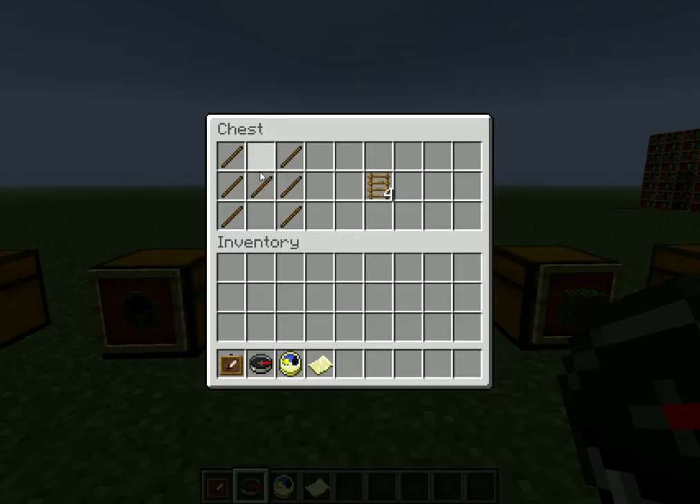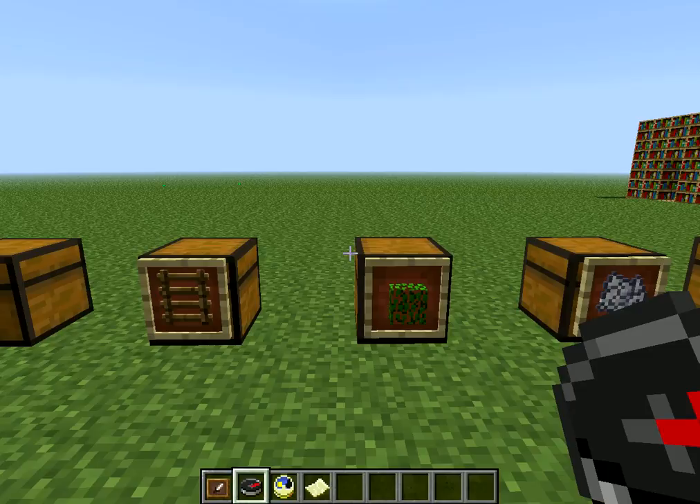Next is the ladder, and the ladder will basically take 6 sticks plus 1 in the center — 3 on each side, and then 1 in the center of the crafting table. It'll give you 4 ladders.